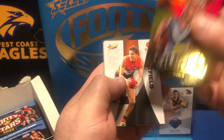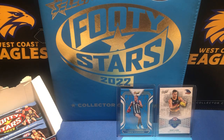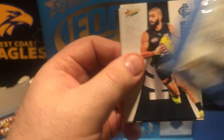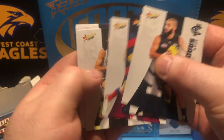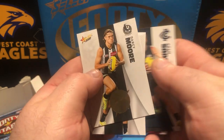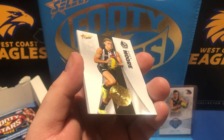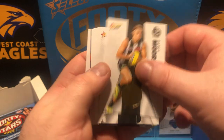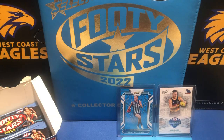Looking nice and square there, isn't he. How's he going to go this year now that he's won the Brownlow? I think people pay more attention — as they usually do once someone wins a Brownlow, they get a lot more attention from the opposition team. There we go — first 30th! We've got Darcy Moore, trying to get the 30. Hard to see in the light but it's there. That's the only one from that pack, the 30th.